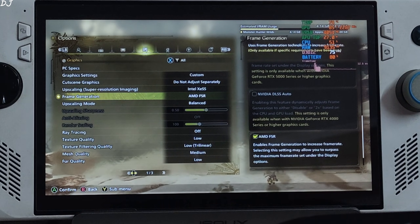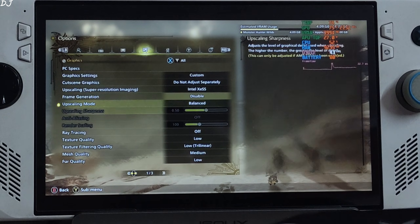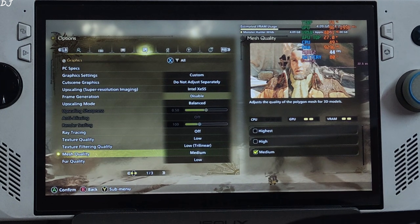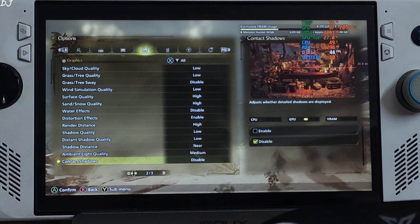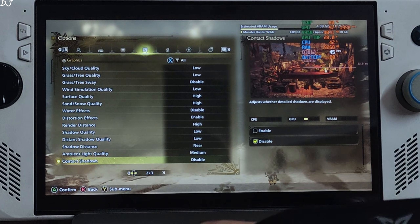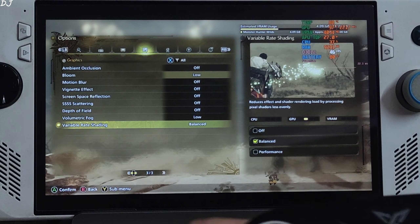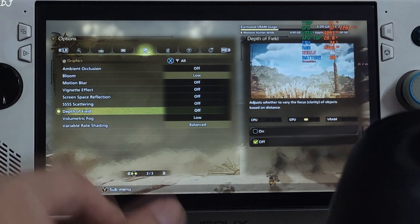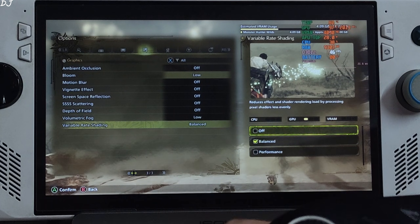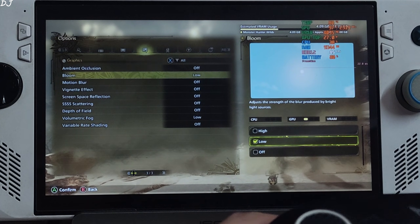First I'll run the game without frame generation — set it to Disabled — using the upscaler's Balanced preset. Ray tracing is off, of course, otherwise the ROG Ally will explode. For other settings I'll stick with the default preset, just disabling a few post-processing effects: Motion Blur, Vignette, and Variable Rate Shading.